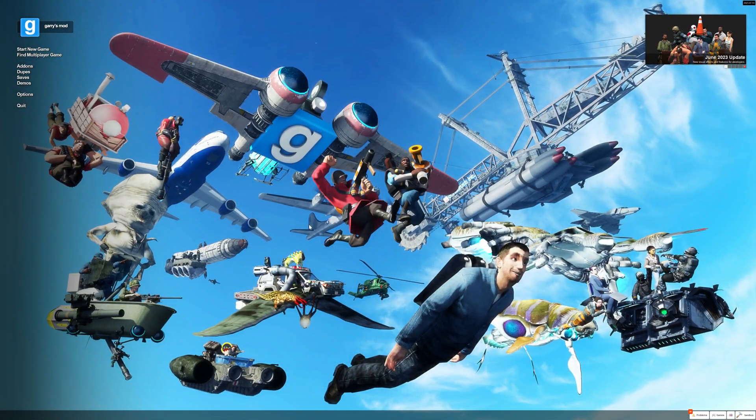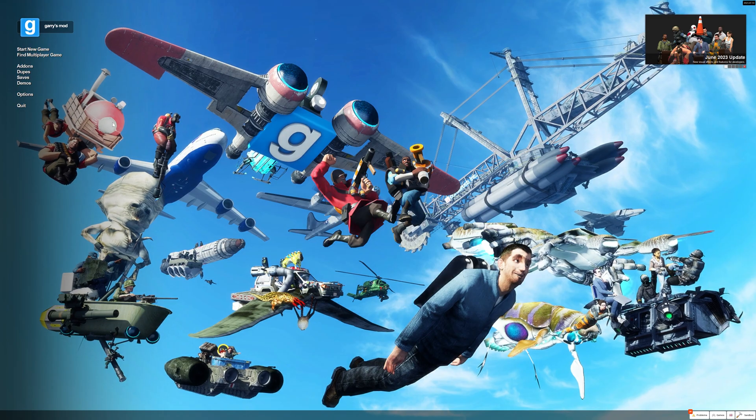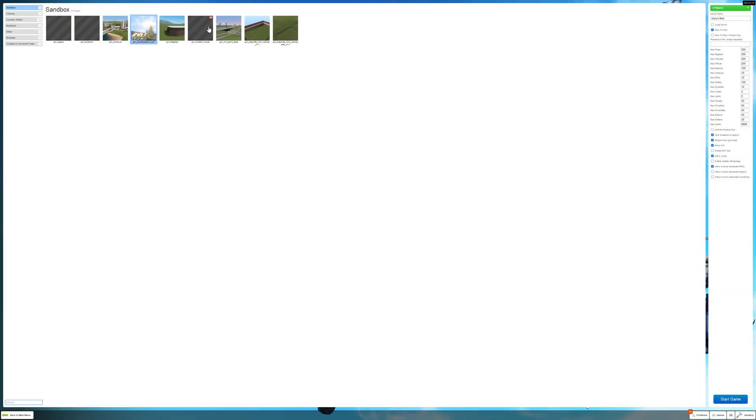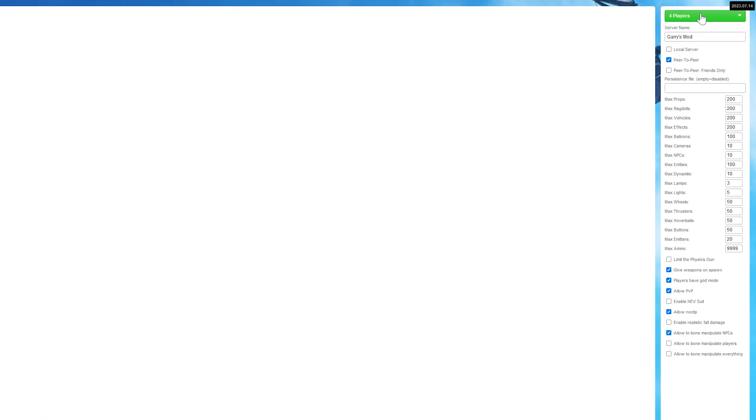To do this, it is really simple. You just start up the game, click start new game, choose the map you want to play on — custom maps do work — and over here in the top right, you can drop down and select how many players you want to allow in your game. And then right here, make sure peer-to-peer is checked.